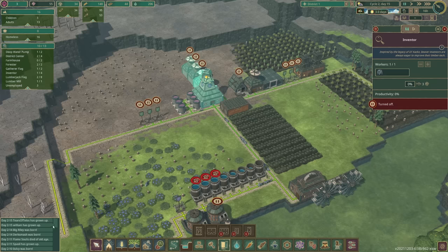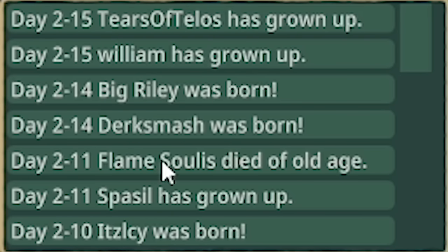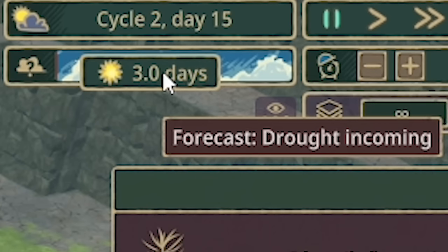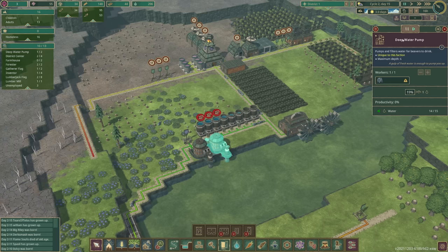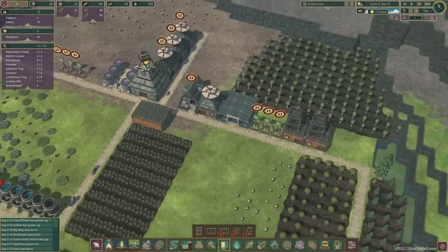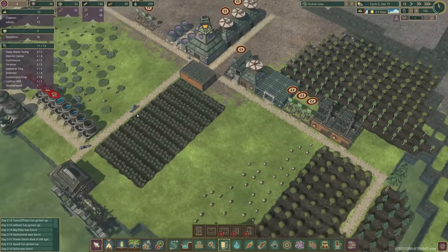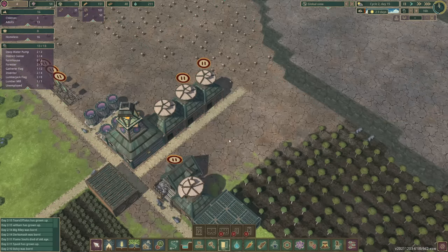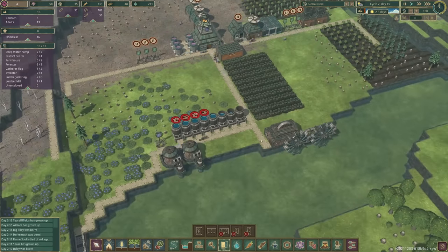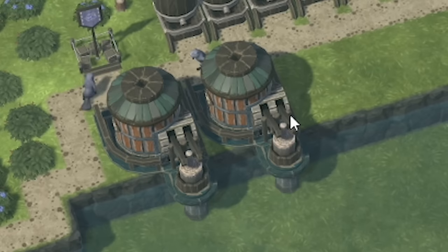Okay, let's just pause because a lot has happened. So IC, Dirk, Smash, and Big Riley have all just been born. William and Tears of Telos have grown up. So we've got three unemployed beavers. We've just been told the dry season is approaching in three days. So we're going to unpause the deep water pump — Tears of Telos has gone in there, that's your first job, mate. These foresters are nearly done but I've still got two unemployed beavers.